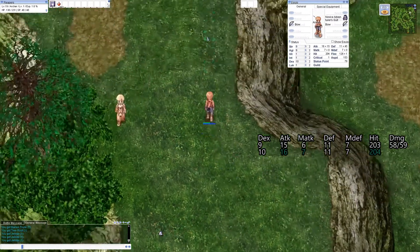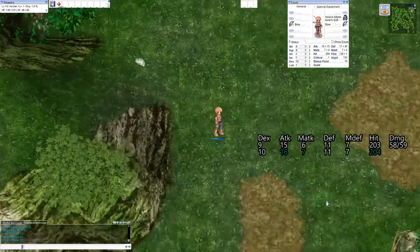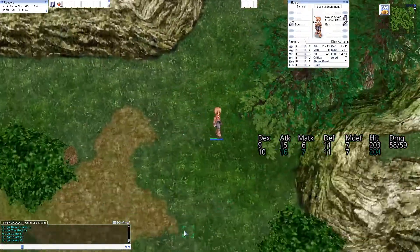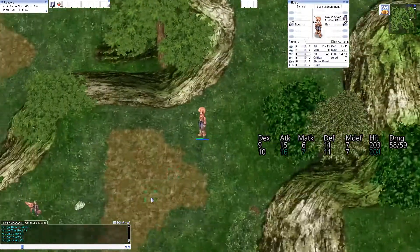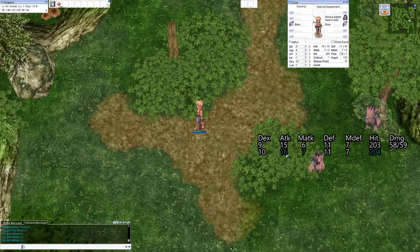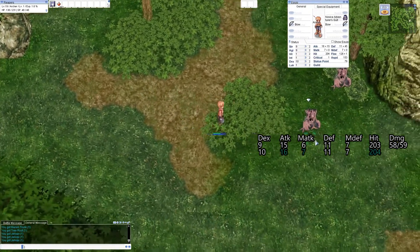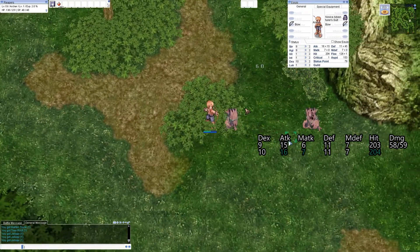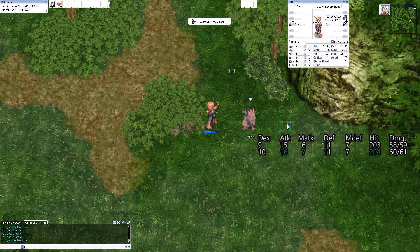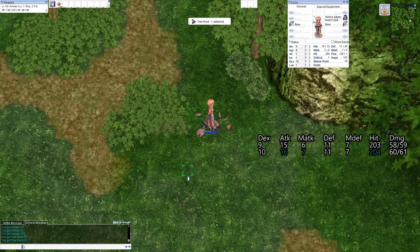So increasing our Dexterity to 10 actually increased both our hit and attack by 1. Damage increased to 60 — let's try it again. So 60, 61, yeah.